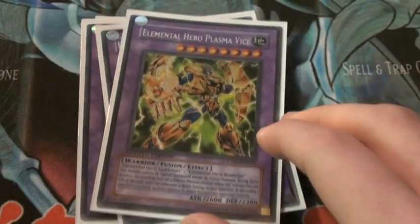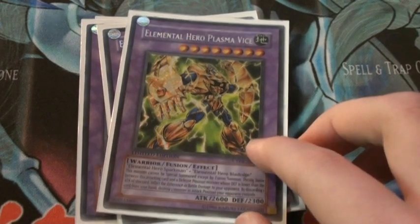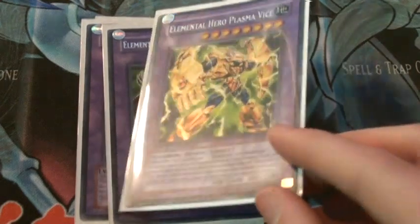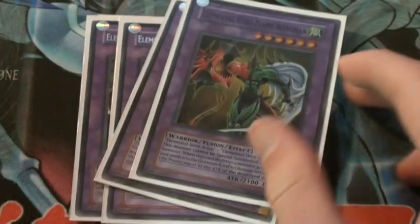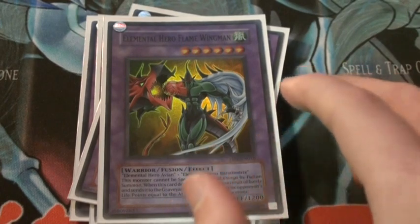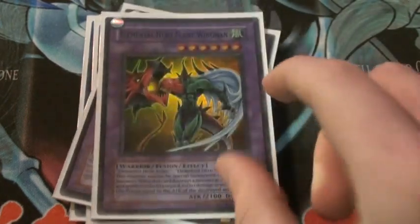We have a Plasma Vice. This card is really good for spear burn damage and all that kind of thing. Obviously you can discard a card to destroy an attack position monster your opponent controls. Flame Wingman is a really good card because when you destroy a monster by battle it inflicts damage equal to that monster's attack to your opponent.